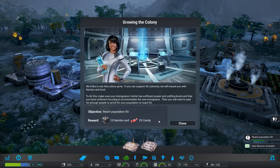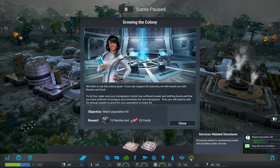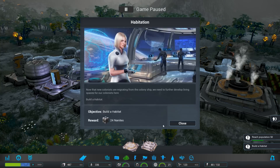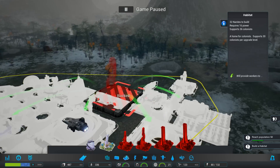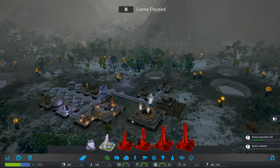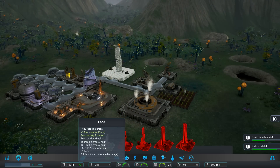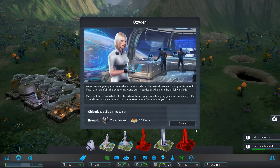New mission: grow the colony, support 50 colonists - reward is nanites and food. We have 21 colonists currently. And build a habitat. You can build habitats for days. Build it up, buttercup. How's our food supply? Food supply is going down. Oh - oxygen! Air inside a hermetically sealed colony will turn foul if we're not careful.